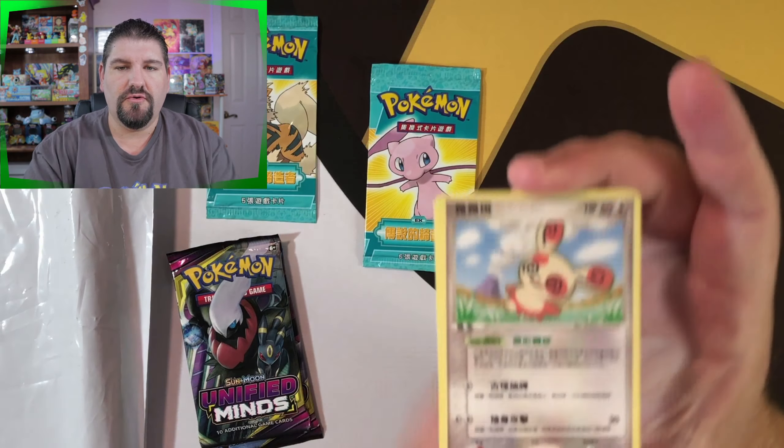Let's go ahead and get a Unified Minds pack opened up here. There's a code for you guys. Four to the front. We've got a Leaf Energy to start things off. We've got a Steenie, a Doublade, Chandelier, a Munna, Pikachu, Bidoof, Cosmog, Magmar. Lurantis is a reverse holo uncommon, and an Exeggutor is the non-holo rare.